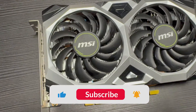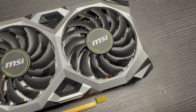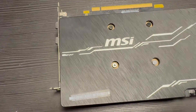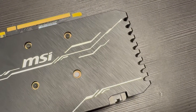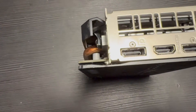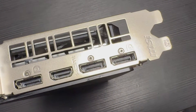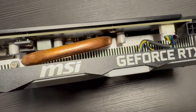The RTX 2060 released on January 9th, 2019 at a launch price of $349 US dollars. The one that I got today was $125 bucks. It has 1920 shading units, a base clock of 1365 MHz, a boost clock of 1680 MHz, a memory clock of 1750 MHz, a memory size of 6 GB of GDDR6, supports up to DirectX 12, has a TDP of 160 watts, one DVI, one HDMI, two DisplayPort 1.4As, one USB Type-C port, and it takes one 8-pin power connector.